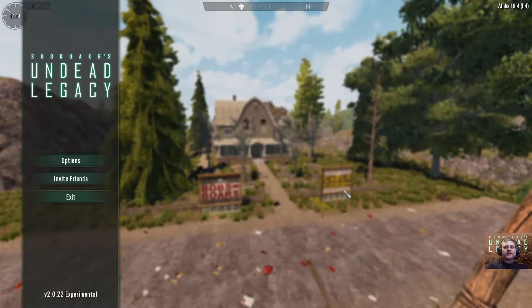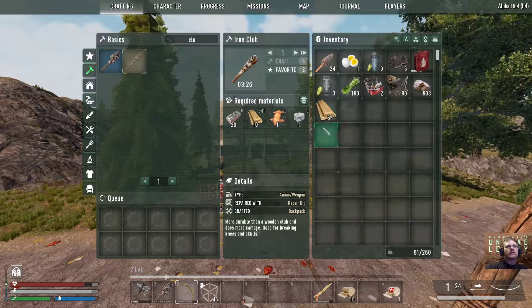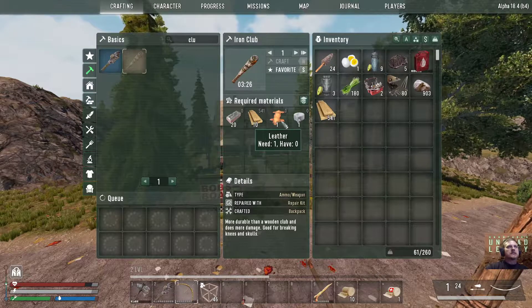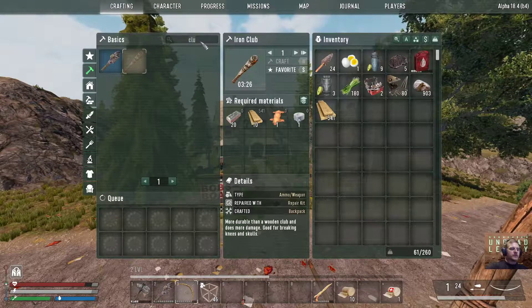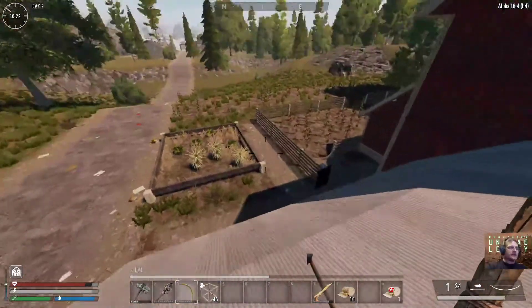Good morning fellow gaming nerds, welcome to the Whiplash Hell channel. Today we got another episode of Undead Legacy, this experimental version, and we are on day number two. I've already spent a little time this morning gathering some resources — I got some stone and some wood. I was looking into making a reinforced iron club but we need twenty iron plating. I think I might have leather and duct tape but I definitely do not have the iron plating, which we make with a forge. We got the schematic for that the other day so we should be able to make that.